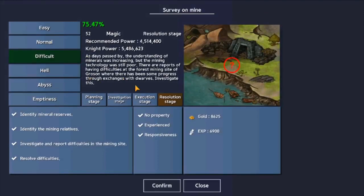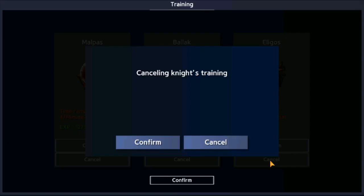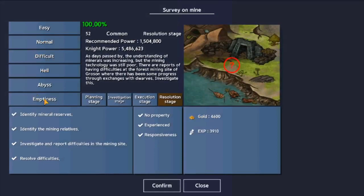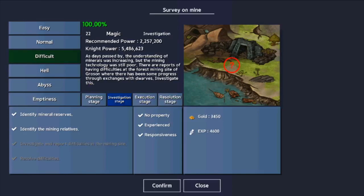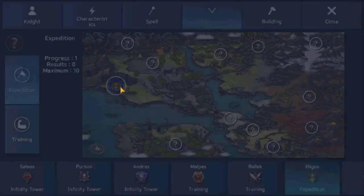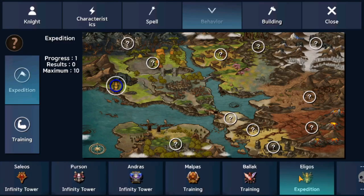Expeditions are a little different — they have multiple difficulty levels and you get good experience from them. After canceling a mercenary from training, I sent Eligos to an expedition. Usually this takes a long time, but with a high level training center I can finish it in 22 minutes, which is pretty good. I'll also get 3,000 gold and a lot of experience for my mercenary from the expedition.